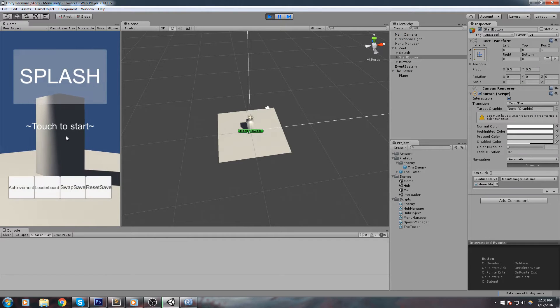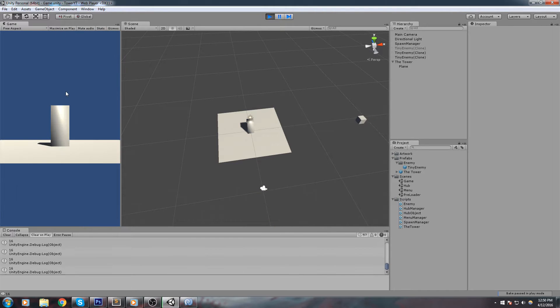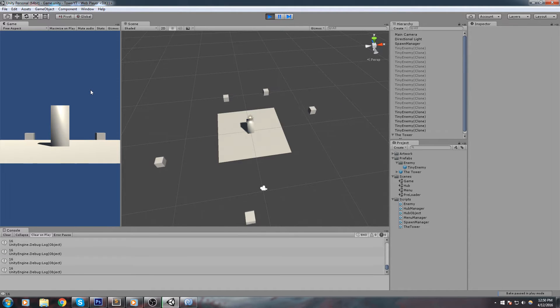Hey, welcome back to this game dev episode. In this one we actually start removing the enemy around our tower. When I say remove, we're not actually shooting them just yet, but we simply pull every enemy around a tower, check out which one is the closest, and actually call the remove function on them. Without further ado, let's get started.